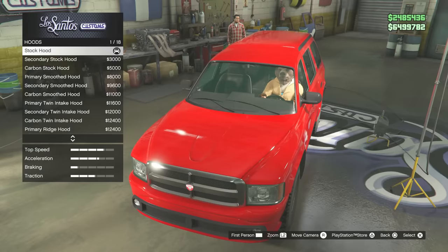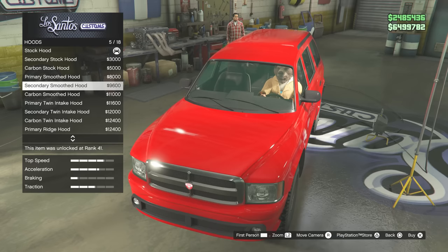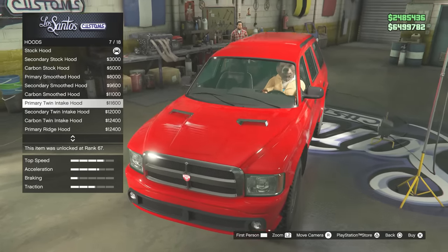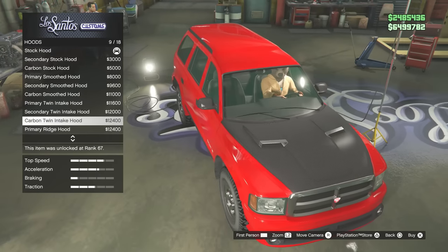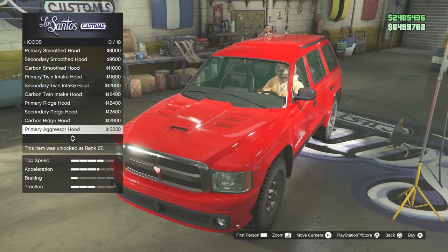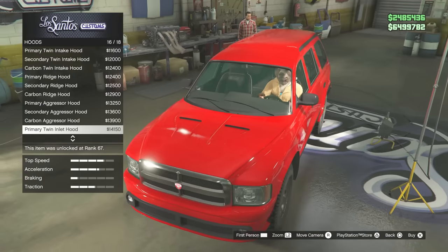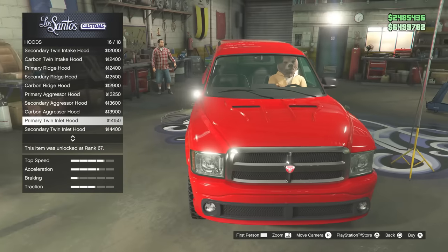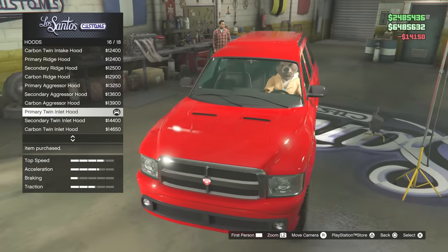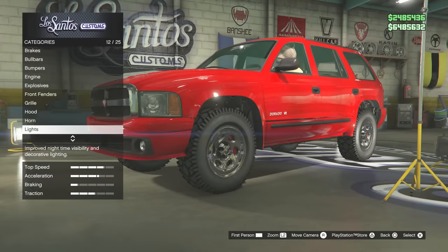On to the hood — we've got a carbon hood, primary smoothed hood... why? It also seems like a lot of options are less detailed than the stock option. If you've got a grooved hood for stock, you can actually get it smoothed out. There are some nice aggressive options — I like this one. I'll go for that one.